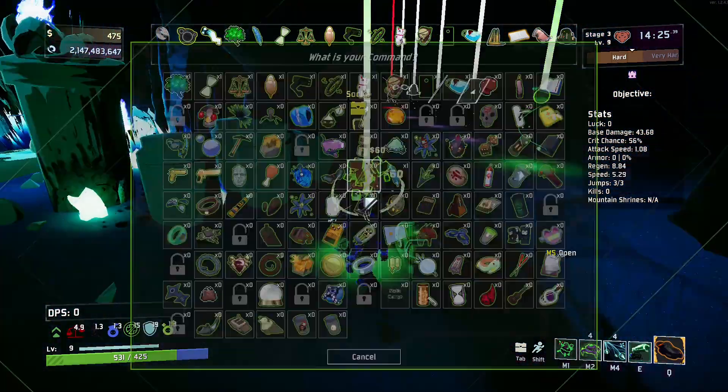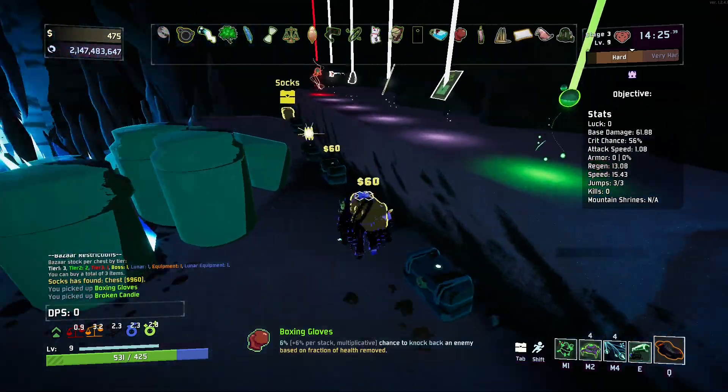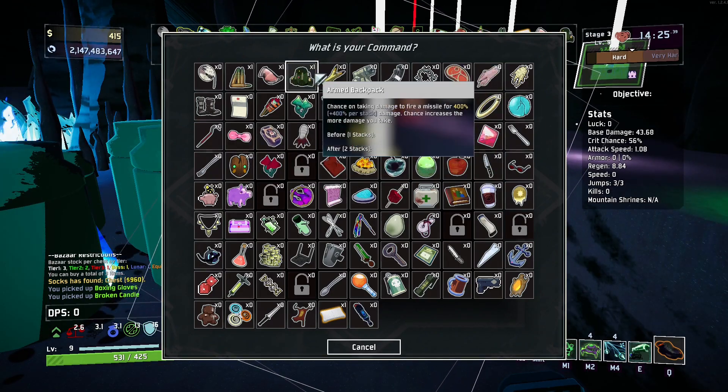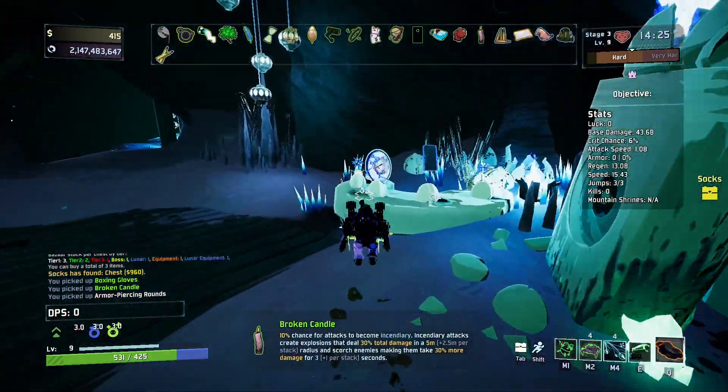Truly a shame. Well, green items will take us longer so we'll just get as many green items as we can. And then one white item because you can't get three green items. This area is actually incredibly balanced, I believe. It's really cool.